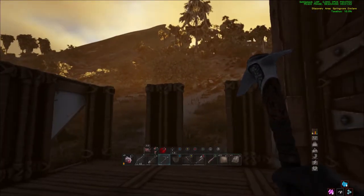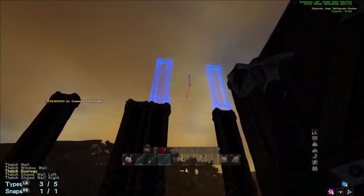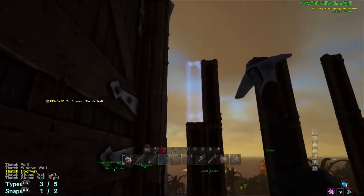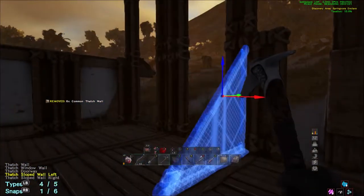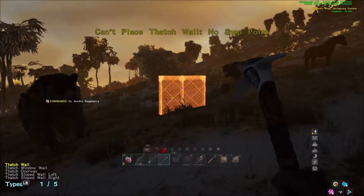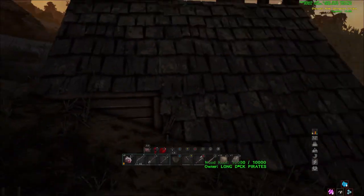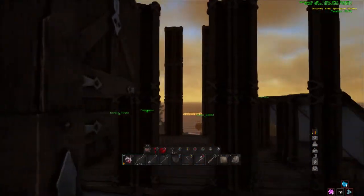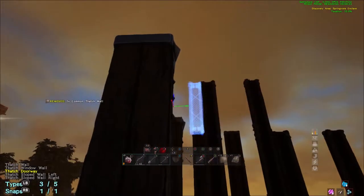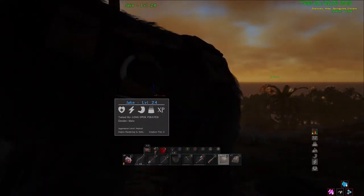I built a couple different ones but this is the one I like best. When I tame this bear next it's not in this specific pen, just want to keep that in mind. Here it is three high by three wide. I didn't use this specific taming pen because I tamed this bear previously and mixed it into the video. Here is a pretty decent, really good taming pen - you can shoot through each side, lure animals in, and when you're done taming you just walk your animal out through the other door.